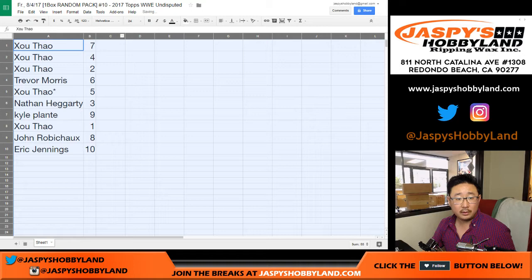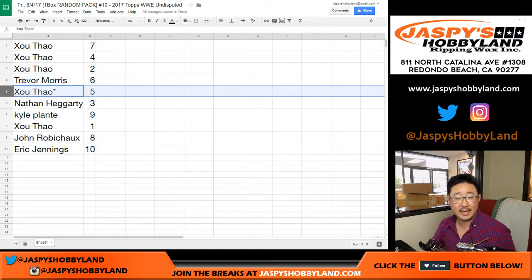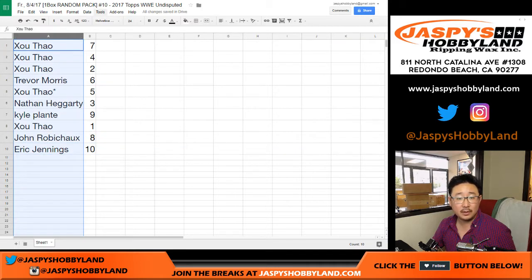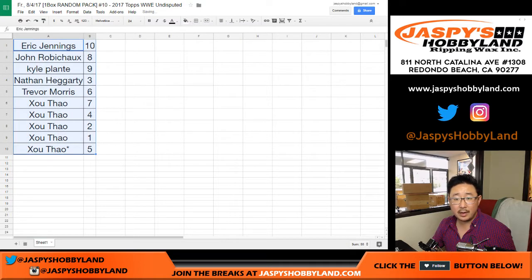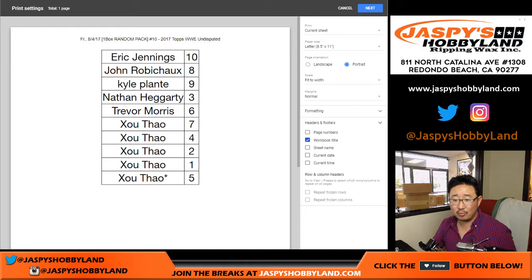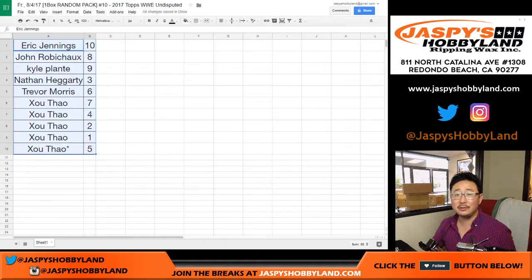XT has packs seven, four, and two. Trevor with six. XT with your last Mojo pack five. Nathan with three. Kyle, you have nine. XT with one. John with eight. Eric with ten. You can technically trade if you wanted to — I don't think I've ever seen anyone trade in these random pack breaks before, but we'll allow it.